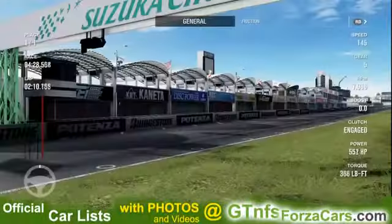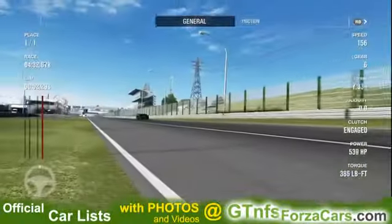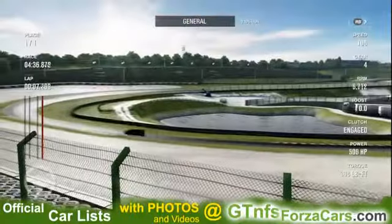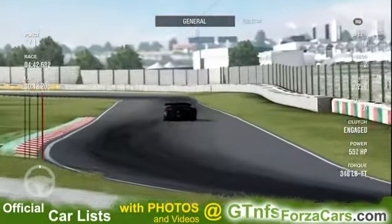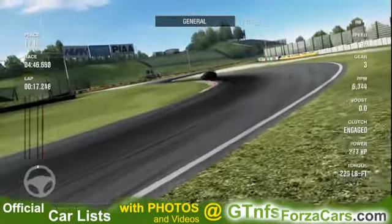Hi friends, I'm Inu from GTNFSForzaClass.com and today we are doing a desk lap with the 2011 Lamborghini Gallardo LP560-4 West Yokohama from Forza Motorsport 4, running at the Suzuka Circuit. This sim car is just as it comes in the game with no cheatings or upgrades of any kind.